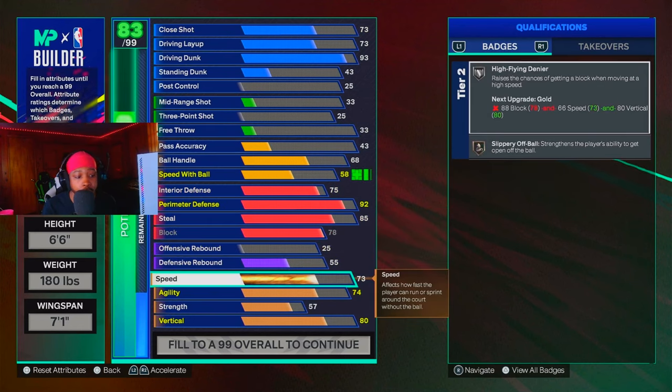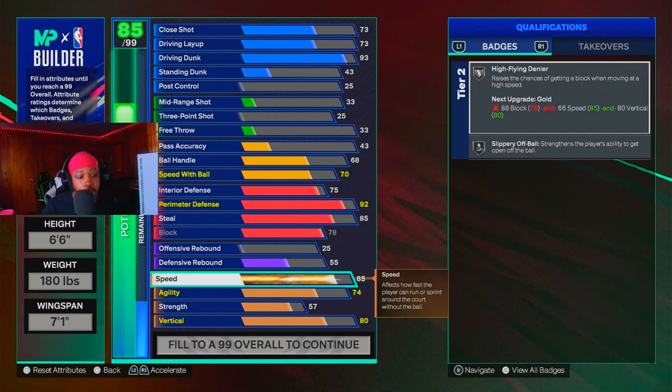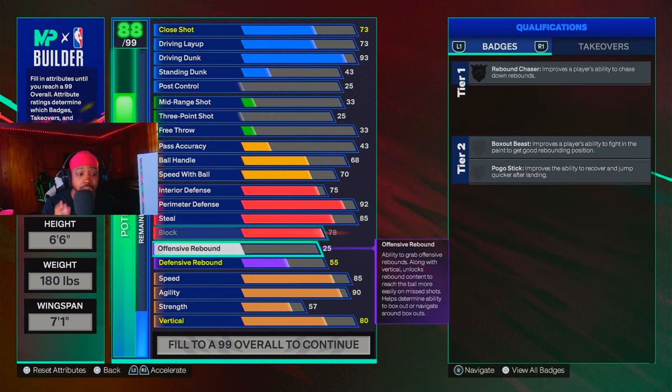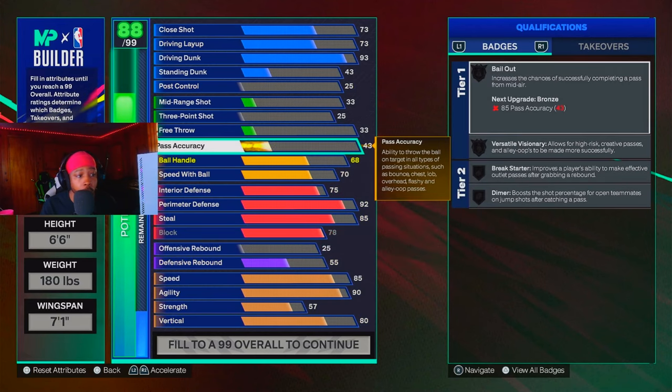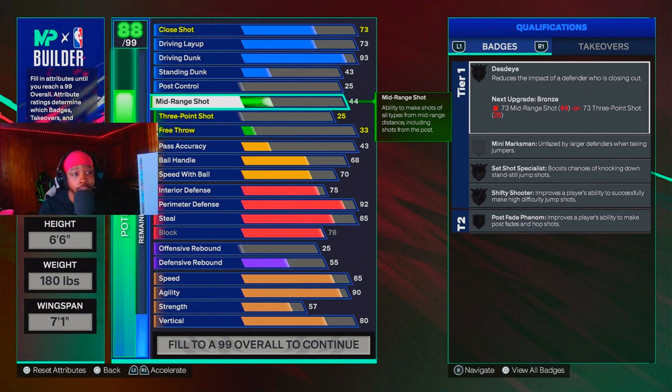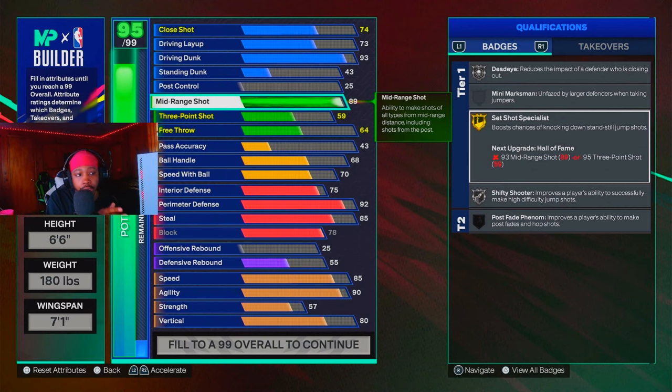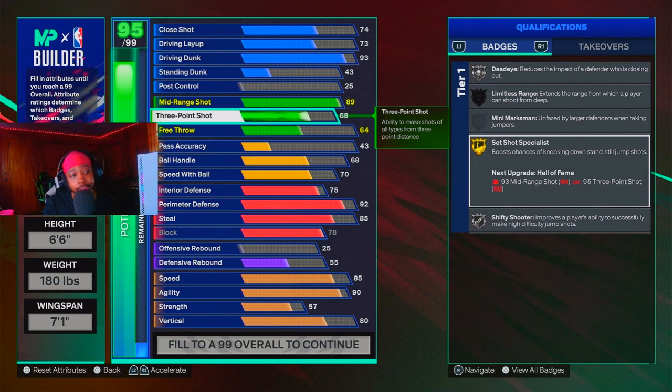I went 85 speed because 85 speed and 90 speed low-key feel the same, so I went with a higher agility which is 90. Make sure you just copy these exact stats — this is exactly what I went with on my build. The reason I went one tick down on my wingspan is because I wanted to get set shot specialist. I shoot very well with set shot specialist silver on my 69 and 67 builds, and once you get to level 30 in the season you get to upgrade a badge, so you'll get this on Hall of Fame.